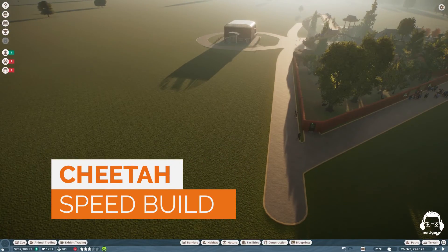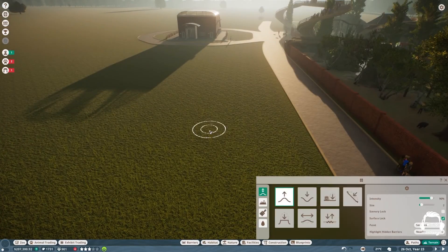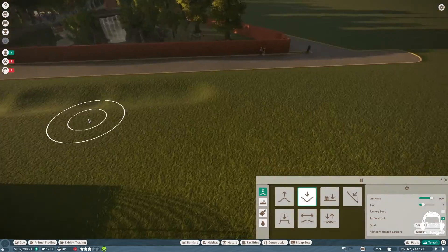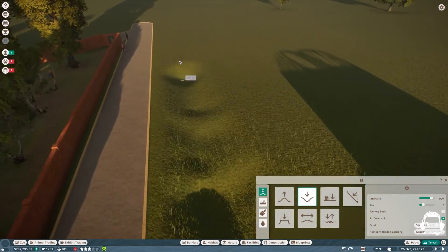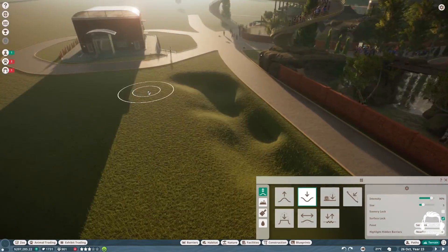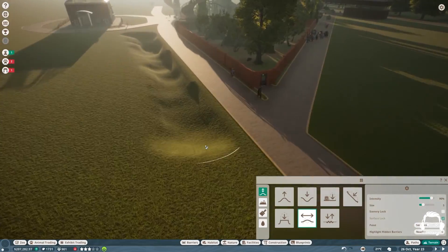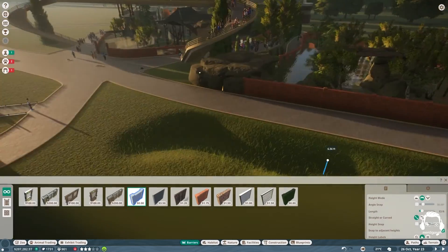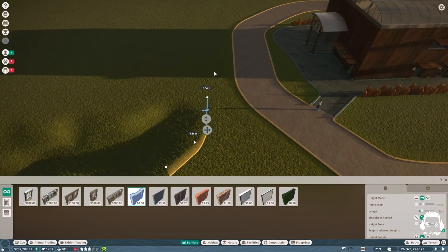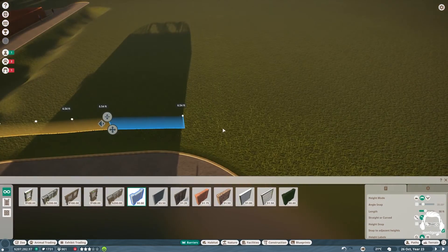Hello guys, this is Robert with Nerdgasm Gaming. Just thought I'd do a quick video on the community challenge for Planet Zoo for cheetahs. In building this, I got the idea to have a moat or some kind of river in front. I really wanted the patrons at the zoo to be able to go inside a cave and check out the cheetahs — their sleeping arrangements and stuff like that.